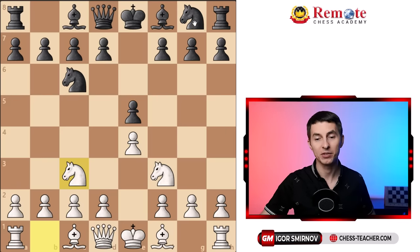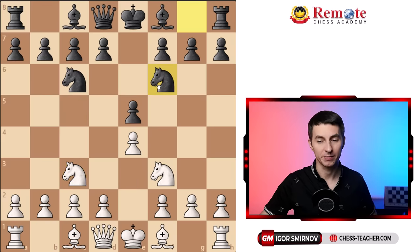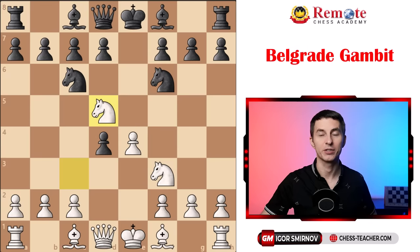In most cases your opponent will respond knight to f6, which leads to the Belgrade Gambit, which we want. Sometimes they'll play bishop c5, which we'll talk about later as well. After knight to f6, you play pawn d4, opening up the center and attacking this pawn twice, so they'll always take it. But now, instead of recapturing, you suddenly jump forward with your knight to d5.